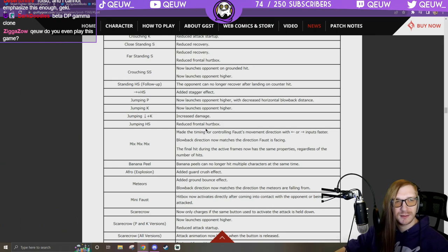Foss: the timing of controlling Foss's movement direction with back/forward input is now faster. Pull back direction now matches the direction Foss is facing. The final hit during active frames now has the same properties regardless of number of hits — so it'll wall break at the end consistently. Banana peel can no longer hit multiple characters at the same time.